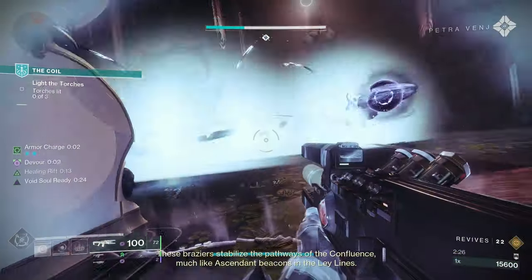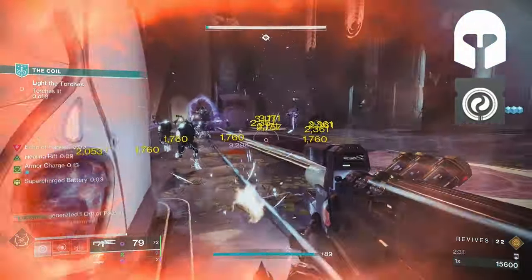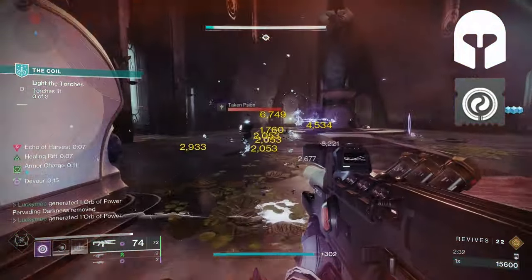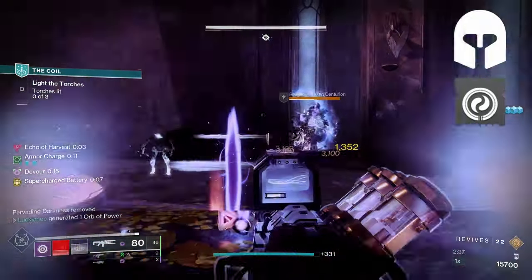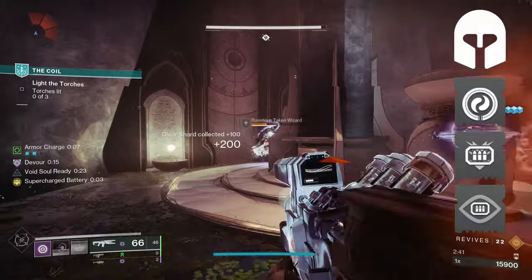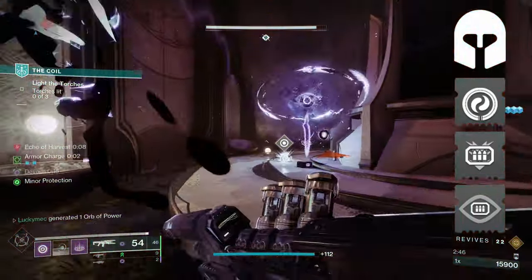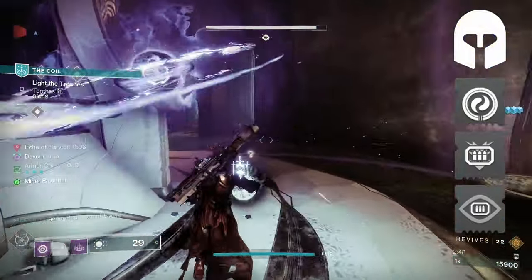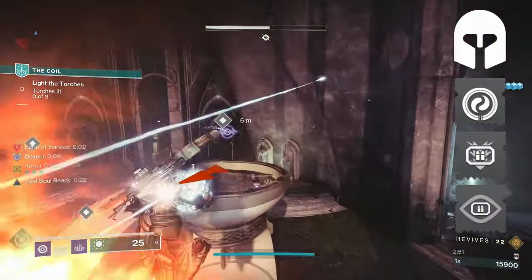Let's take a look at the rest of our armor mods. First up for our Helmet, we are taking Harmonic Siphon so that rapid Void weapon kills will create Orbs. We also pair this with our classic combo of Heavy Ammo Finder and Heavy Ammo Scout so that we can generate more Heavy Ammo Bricks for us and our team. But this really depends on the weapons you're running — if you're running something like Graviton Lance, the Heavy Ammo mods are good. But if you want to run something like Wave Splitter, you'll need to switch these out for Special Ammo Finders.